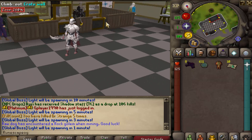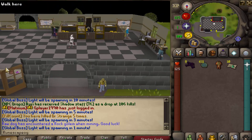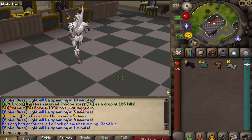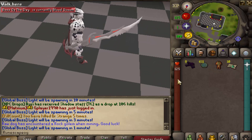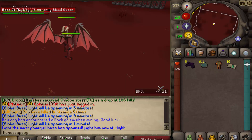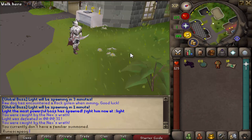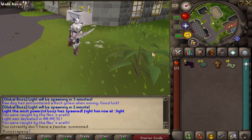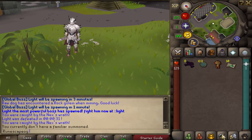There is an absolute ton of content on MasterScape.io — it's one of the most content-packed RSPS in the scene, and you can play for years without getting bored. The boss of the day just spawned, so let's try and kill it and hopefully get some good loot. We're now on the Blood Queen, which is the boss of the day — I recommend giving it a shot every time for better drops. Make sure you join MasterScape using the link below; this RSPS is insane, the community has over 60 players, and I'll see you next time!